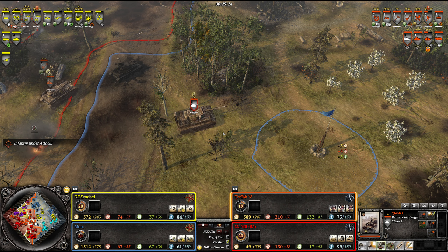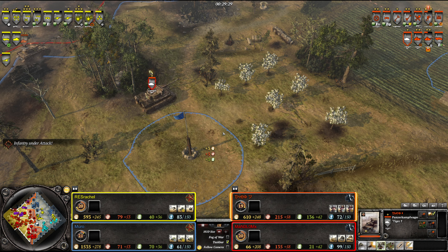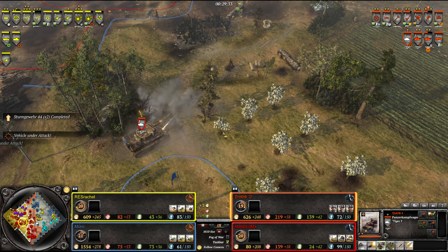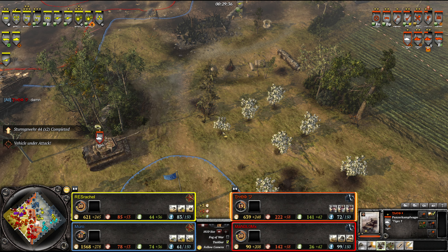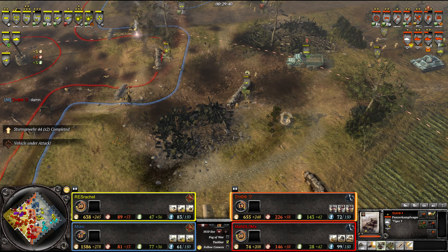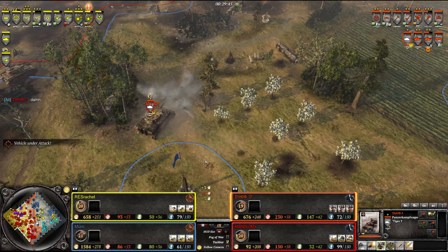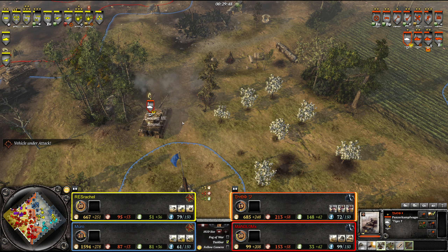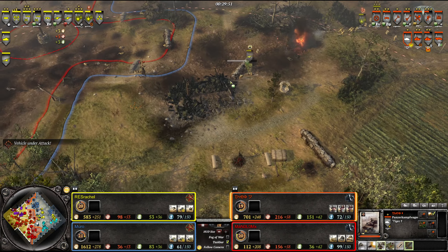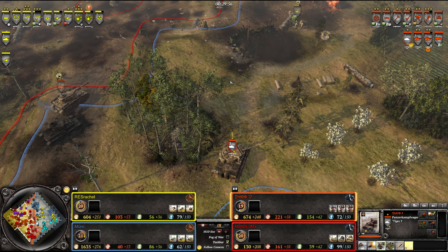Panzer IV and Tiger Tank are on the move. The caster pauses briefly to pour some sparkling water, noting that in Denmark they call it 'Danish water' - water with bubbles - and he's trying to cut down on soda as a good alternative. The bottle just fell over. Also it looks like the Tiger destroyed a truck. The Tiger Tank needs to be cautious - it's not as armored as you'd think, and most Soviet weapons can actually penetrate it.